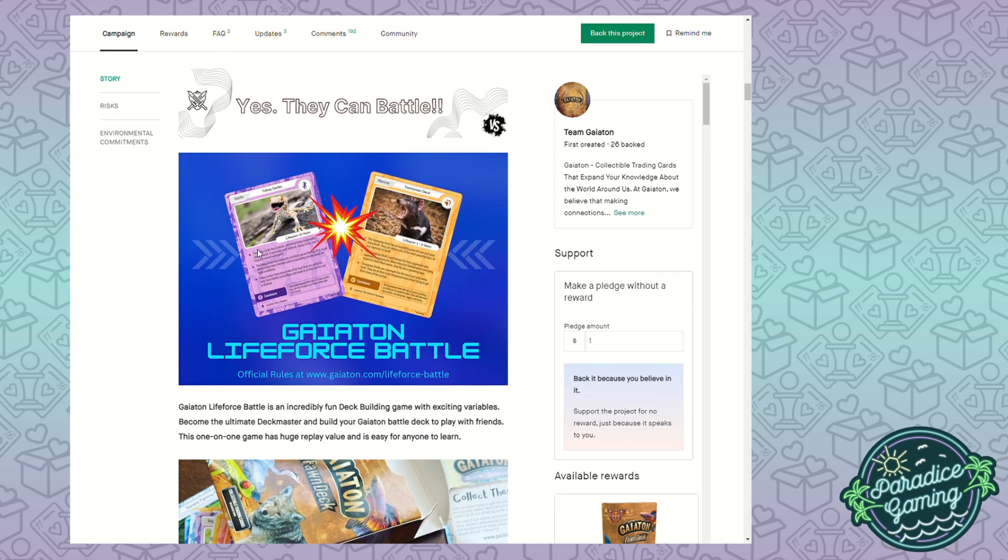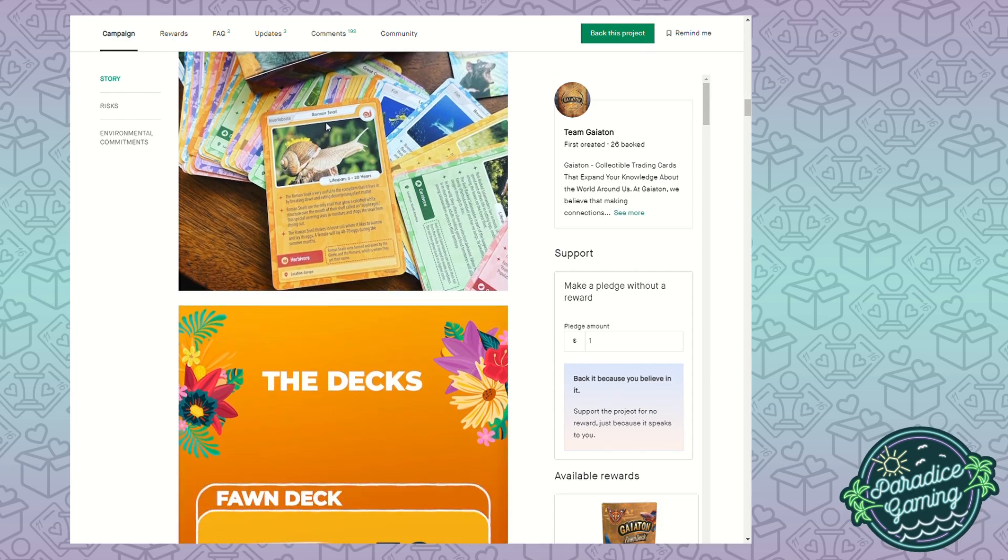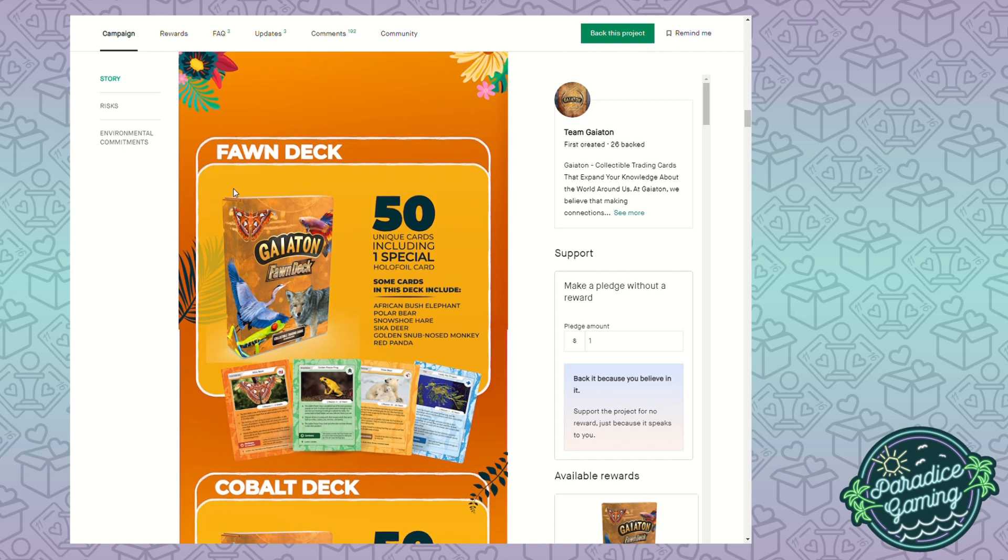I really appreciate how much detail and information about each animal is on the cards. Here's a Roman Snail card - it has the lifespan, some quick facts, and habitat location. A cool fact: Roman snails were farmed and eaten by the Greeks and the Romans, which is where they got their name. This is so cool to me - I would never have known that. Such cool little facts, and I really appreciate that.